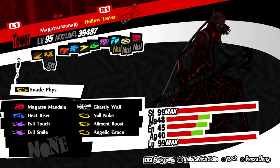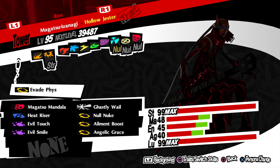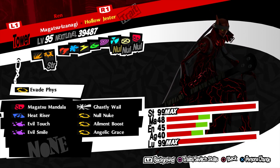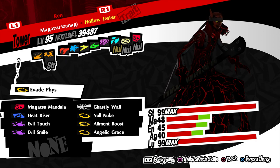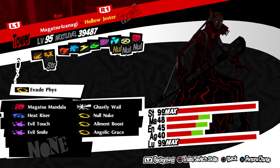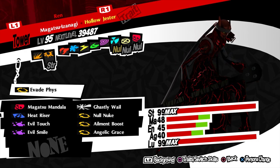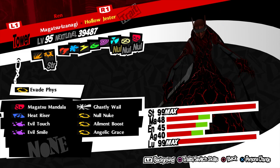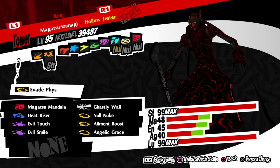Angelic Grace is a staple I try to keep on every Persona because I equip the Ori Calcum which gives you evade physical. Pretty much it's the maximum agility you can get besides adding Olé Dance, which just doesn't fit here. My agility is kind of low on this because I had to prioritize getting the maximum output before actually maxing out his stats completely. So pretty much this build is just going to be inflict ailments, smack, and do damage.